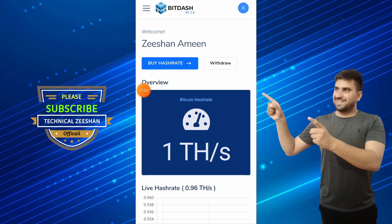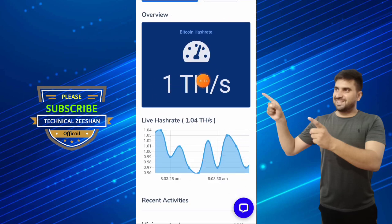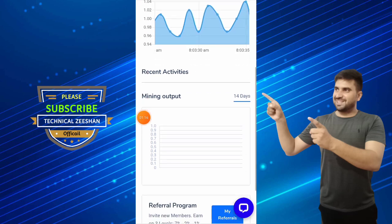You can see my account has been logged in. My name is Shana Mean. If you want to buy hash rate, click on 'Buy Hash Rate.' If you want to withdraw money, click on the withdraw section. This site gives you one TH/s power.